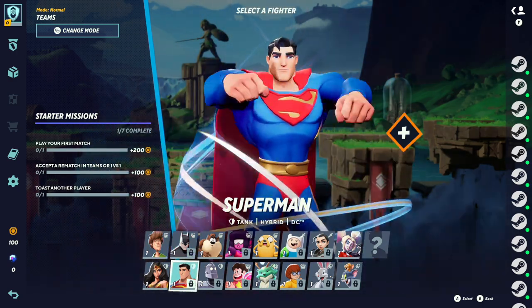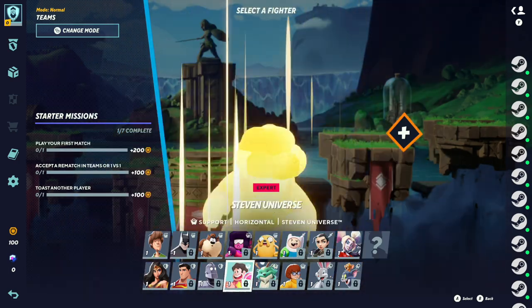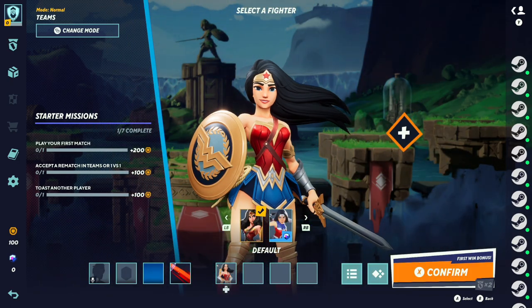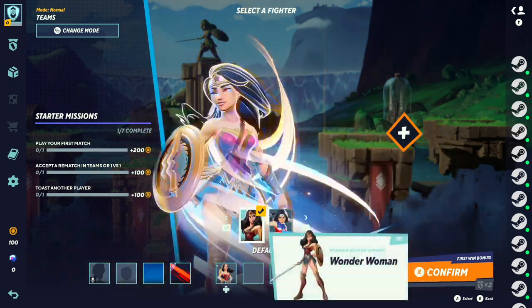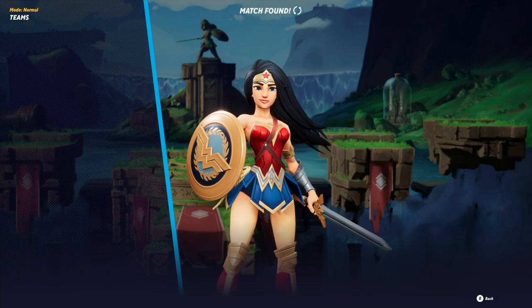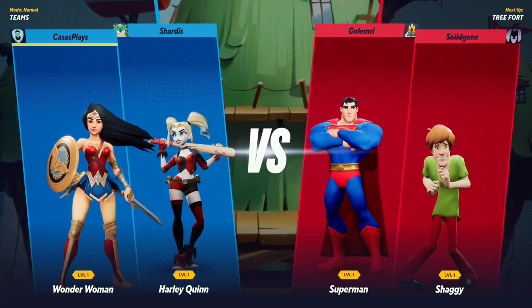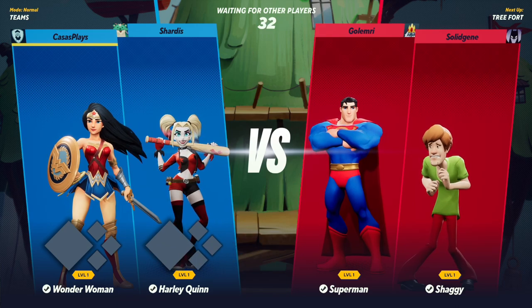Batman's currently locked, but I really like the roster they have for this game already. We're going to go with Wonder Woman — you unlock her by doing the tutorial. They have different skins too. I see there are perks — perks make your character more powerful.